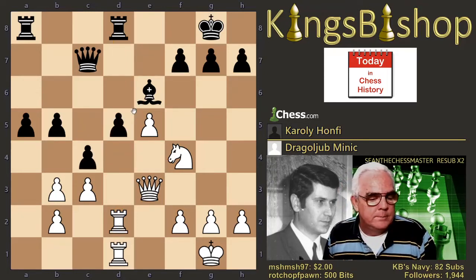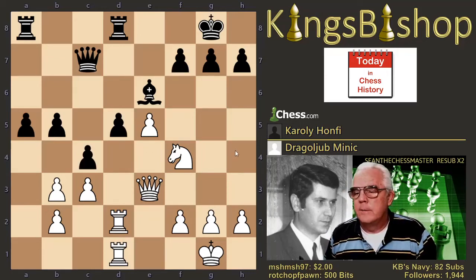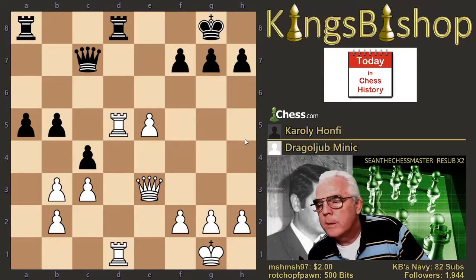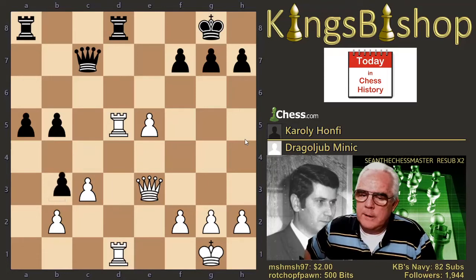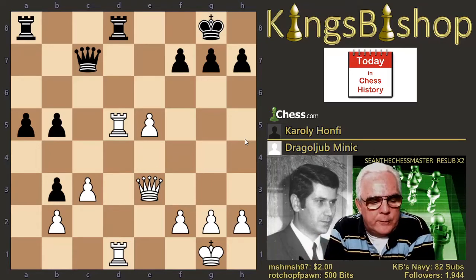c4 totally ignores the threat. Knight takes pawn, bishop takes knight, rook takes bishop, and pawn takes pawn is a horrific blunder. Somebody tell me — don't give me a move yet — but tell me, what's the most important tactical theme that exists on the chessboard right now?